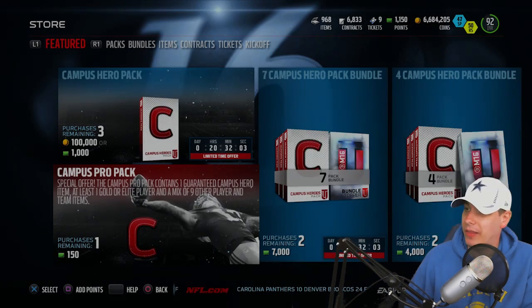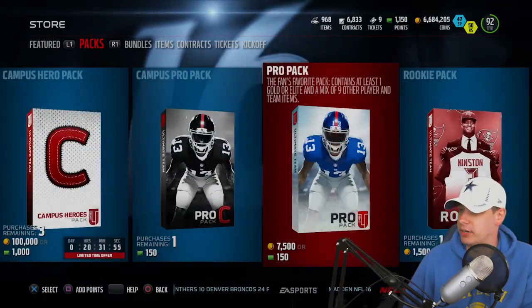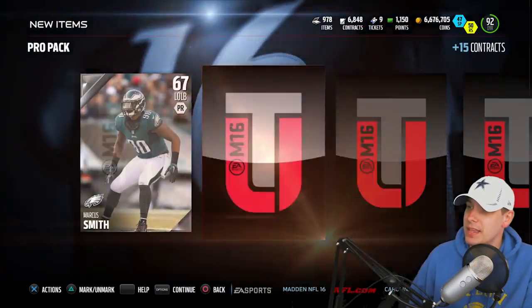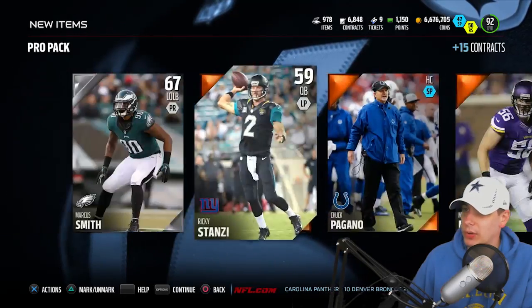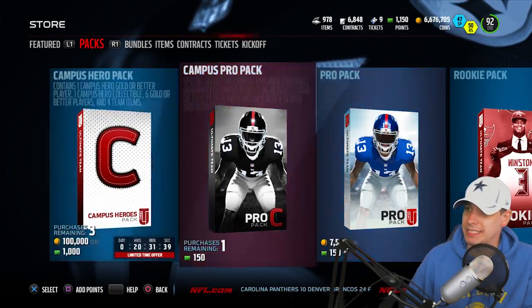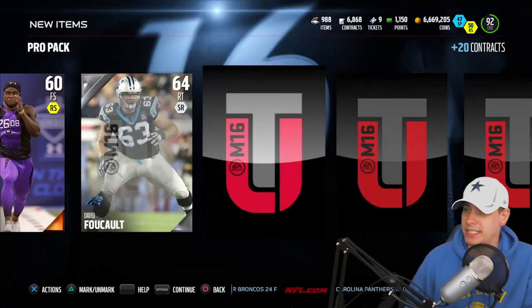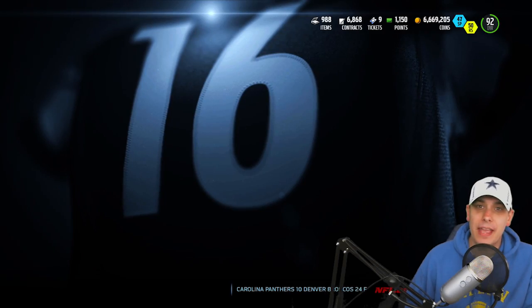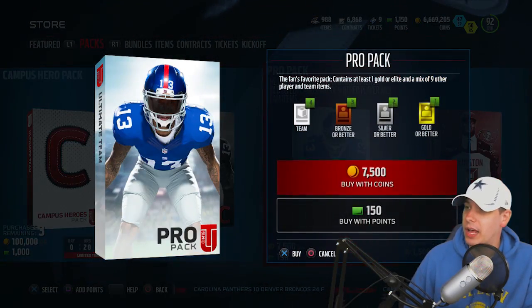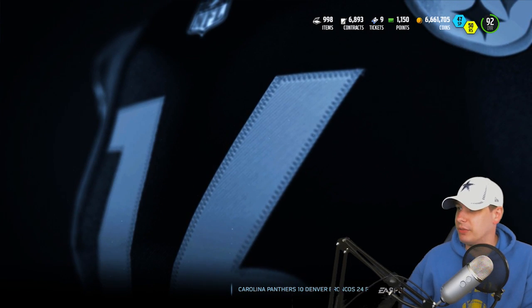Hopefully you guys are having great luck pulling packs as well. There is the campus hero pro pack - I wish they would take this off the featured thing because it's kind of a pain to go back and forth. We'll continue to just do standard pro packs - that's what I've had the best luck with over the years. We get a Ray Maluaga - started off with an 84 overall gold. I've continued to have the best luck just pulling standard pro packs, opening up 20 packs or more at a time. We get a James Carpenter - so nothing out of these pro packs yet.